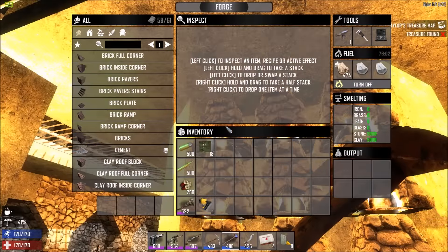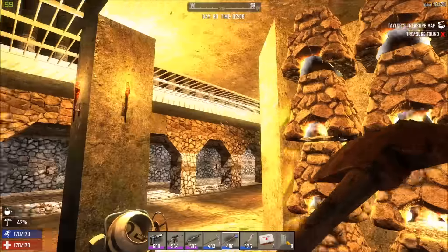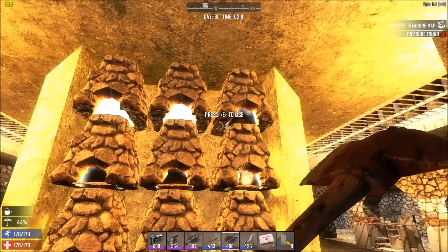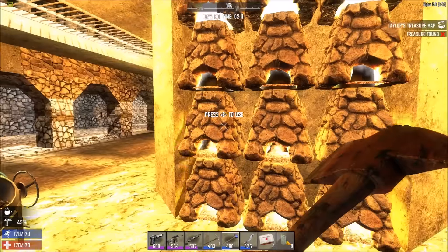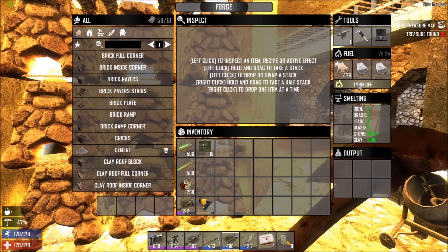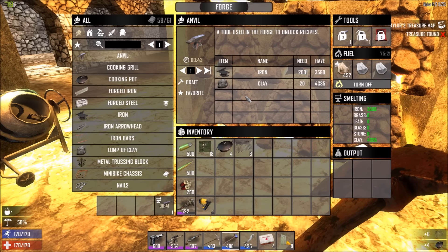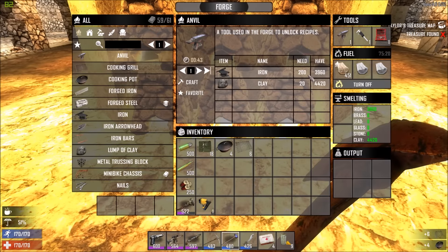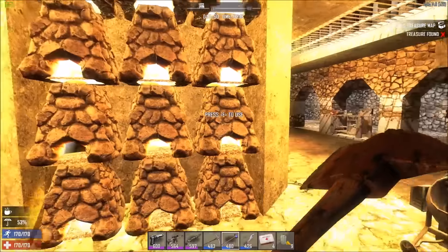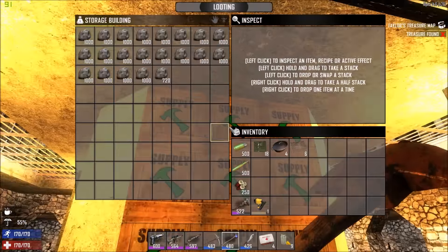These are all filled with stone and clay, or they were. Turn them off - they've been running for about a day in the game. It's taken me about a day to get everything done the way I want it. We'll just turn them all off - we don't need to be wasting materials. I will make an anvil in here. I've got all my storage done. Everything's all nice and neat now.